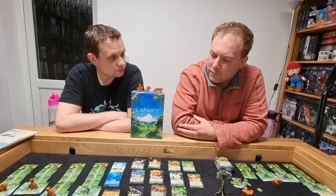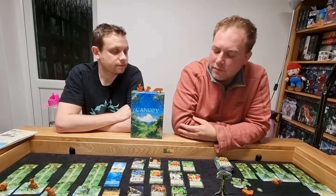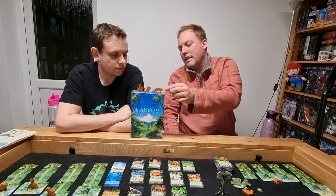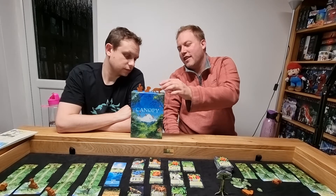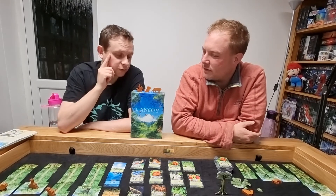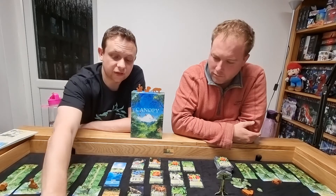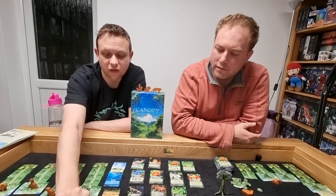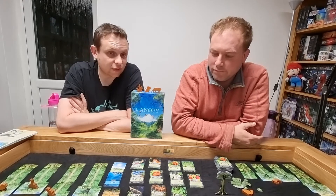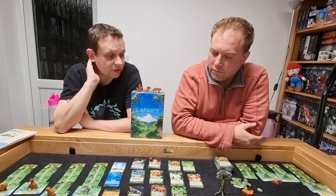Shall we go into the components? It is a card-based, draft-based game. You've got these gorgeous wooden meeples — you can see the Jaguar there, and I think that's the pygmy marmoset and the sloth as well, though I think those are only in the deluxe. The linen finish and the season cards are also only in the deluxe, I believe — there are cardboard versions without the artwork. It's a game with a very cheap price point, so you can't expect too much on components, but for the deluxe Kickstarter edition they are fantastic, especially for the price.